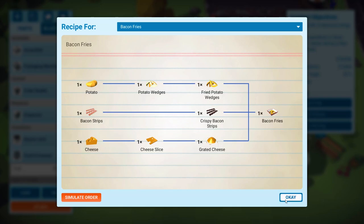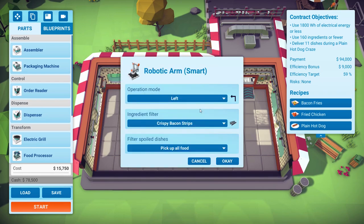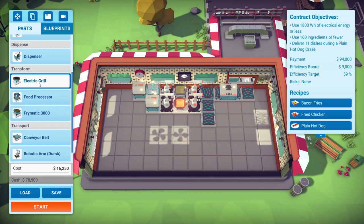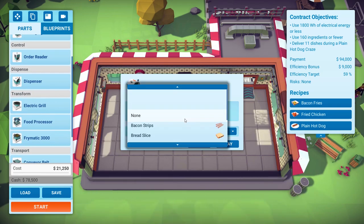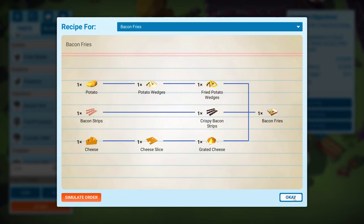Cheese — grated cheese. I think that's twice through the food processor. Let's be sensible: we'll make it go straight with a conveyor belt, then food processor, then a dispenser for cheese. So it'll get double processed and shredded, go up there, and that's it — that's our bacon fries done.